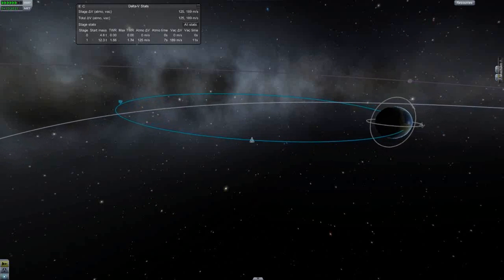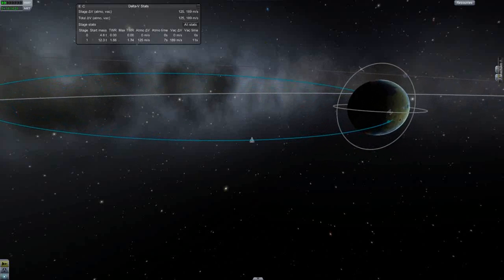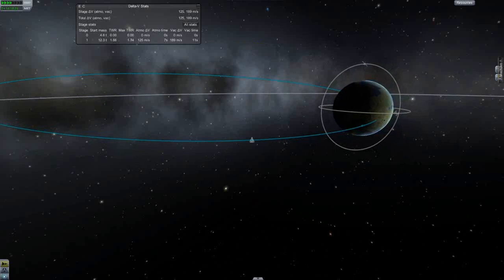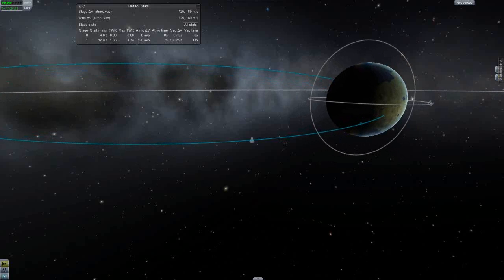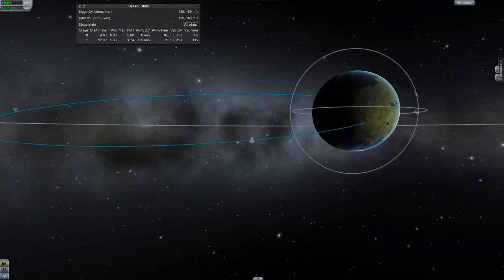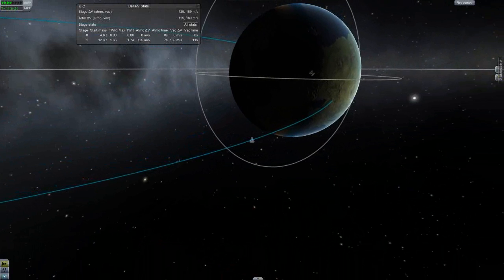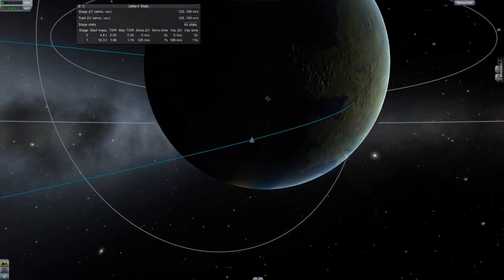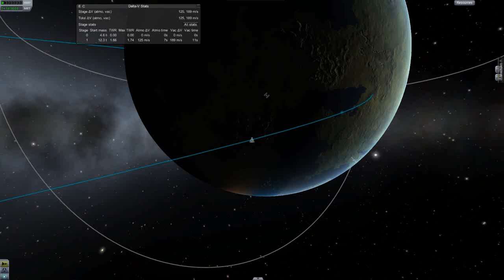Here we are, warping towards Kerbin — sorry, not Earth. Let's stop and check exactly where we want to land. I want to target a zone over the sea because I don't trust land. The sea is at sea level so you're never going to go wrong. Actually there seems to be a little lake — yeah there's a lake. If we burn the rest of our fuel we should be able to put our landing over water.